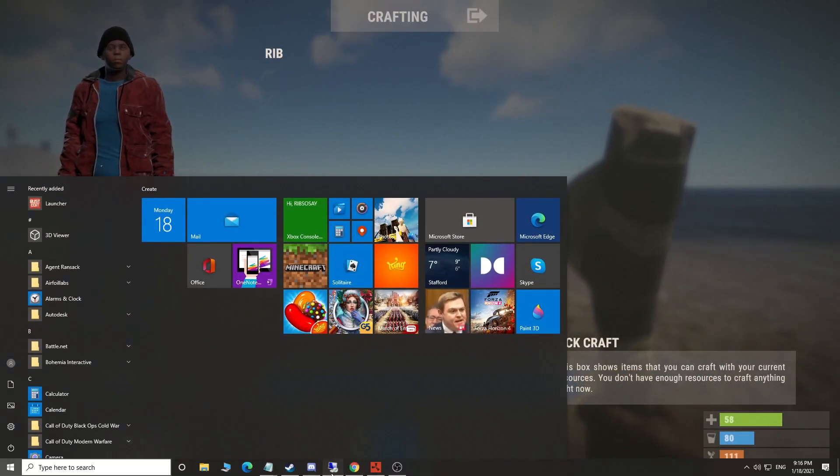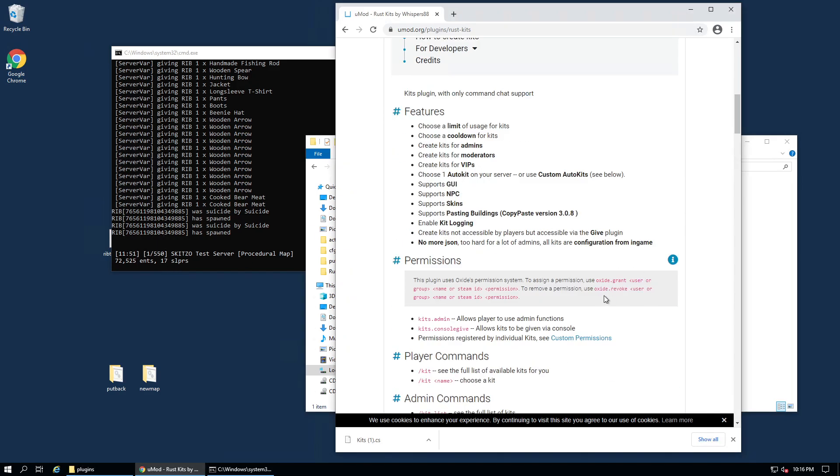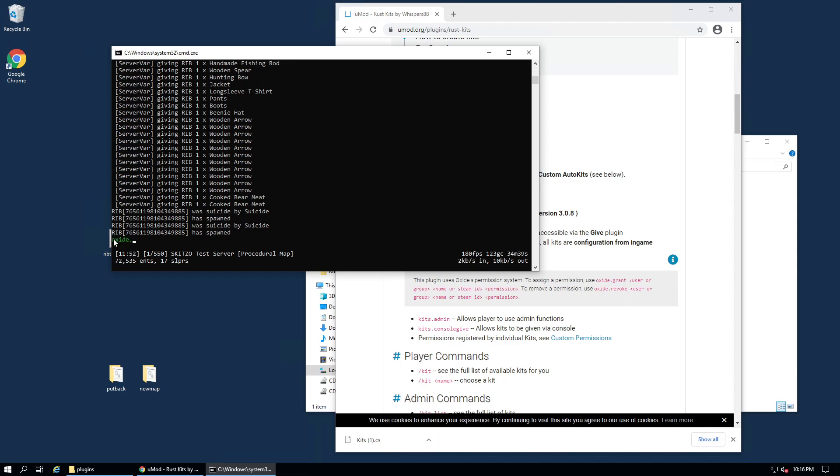One thing I need to show you that wasn't shown in previous videos when I came to learn this is: to be able to set up the kits, you need to give the admin permission to do this. Scrolling down it does tell you how, but it can be a little confusing. What you need to do is, in your console, type in: oxide.grant group admin kits.admin. If you don't do this first, you won't be able to do any of this. Press enter and then it'll give the permission to the admin to be able to set up kits.